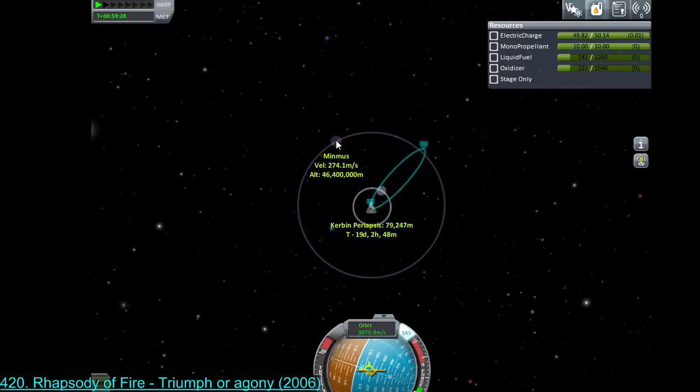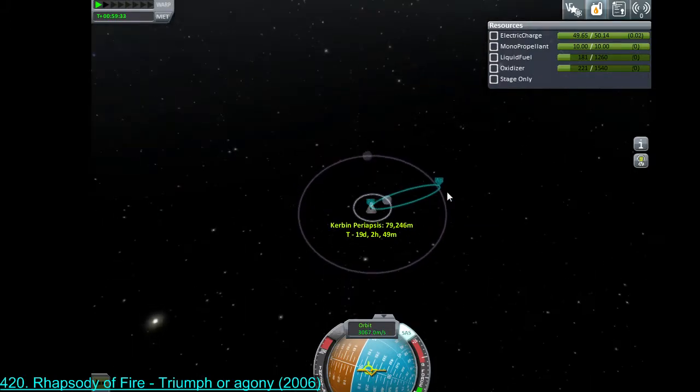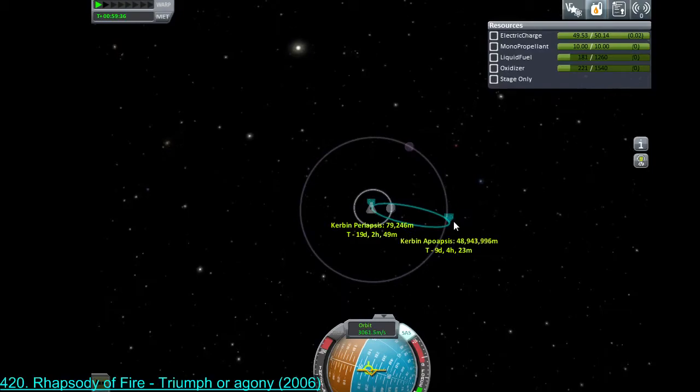We're pushing out past the reach of Minmus now — the other moon, the min-moon. 20 days in space. Still very easy to return because our periaps will come within 80 kilometers of the planet — right next to the atmosphere, minimal course correcting needed. We've expended all of the lower section's fuel and achieved a peak apoapse of 57 million meters.